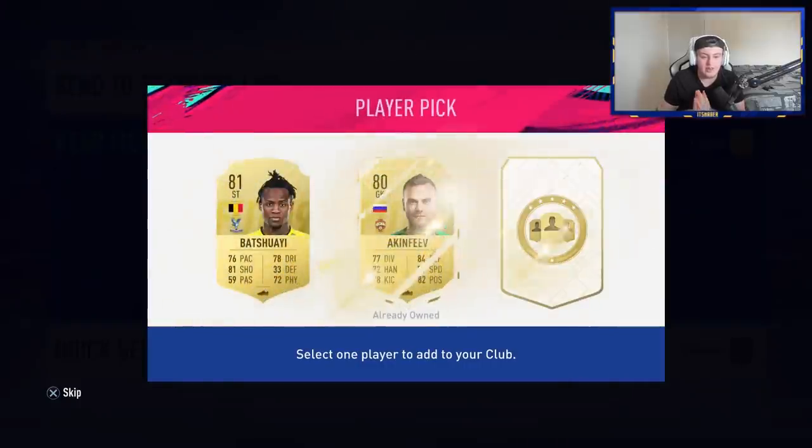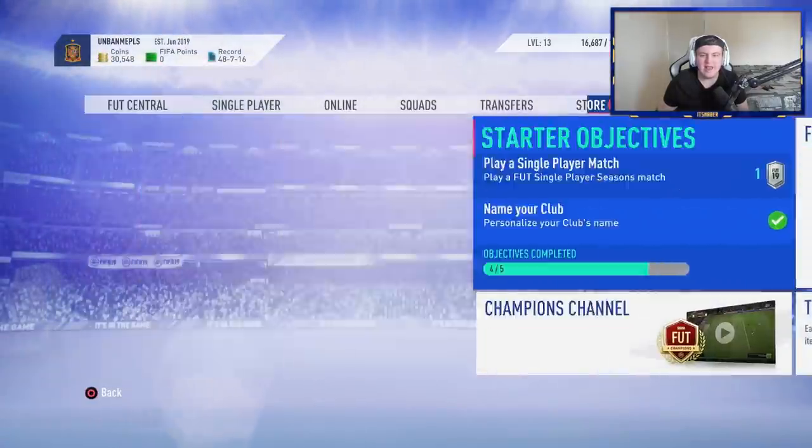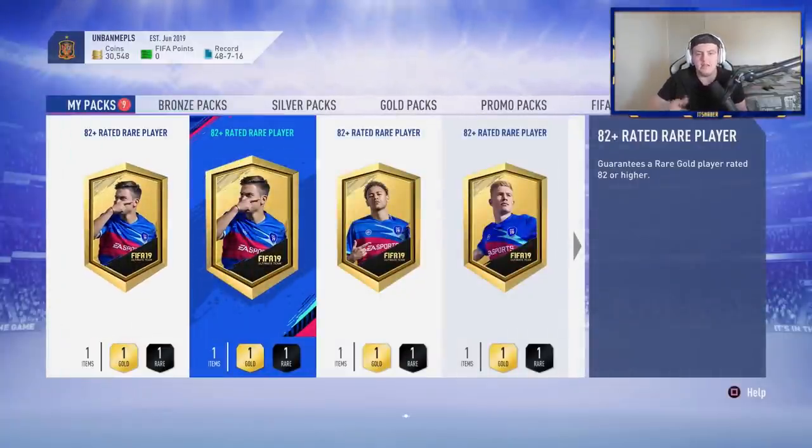In the first player pick, not looking good — we get Batshuayi. So let's go ahead and open 10 of these 82-plus packs to see whether we're doing more 82-plus packs or the 80-rated player picks in the next batch, because I am going to be making some more after this.